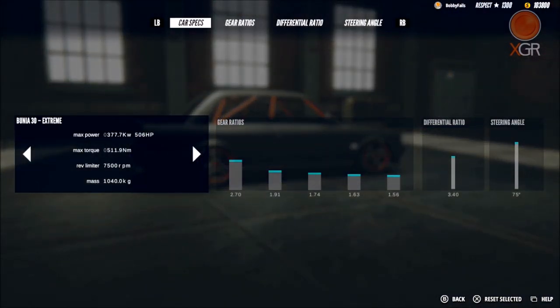Now for tuning - this is the setup that we found. There are the gear ratios in front of you - if you want to pause the video and make a note of those for when it's time to drift. Also the diff and the steering angle on the right-hand side. I had my steering angle at 90 but turned it down because it was a bit too much. On some of the other tracks in the game you're going to want to turn it back up to 90 because they have really sharp turns.